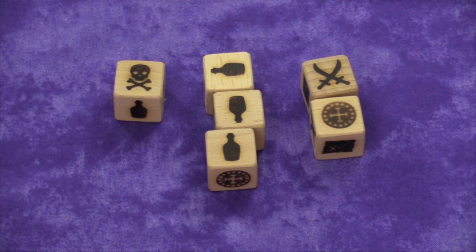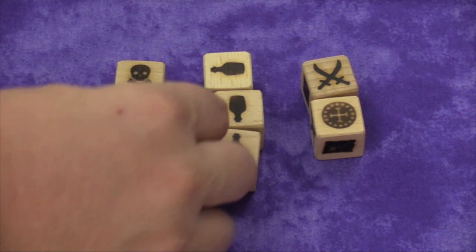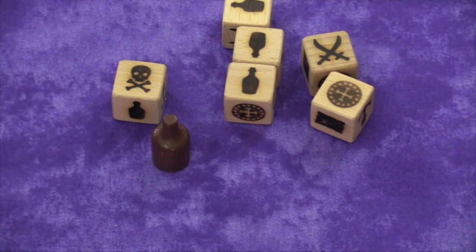Everything else needs to be rolled in sets. So if I roll three or more rum bottles, I get the rum bottle token, and from now on these don't affect me and I can re-roll them.